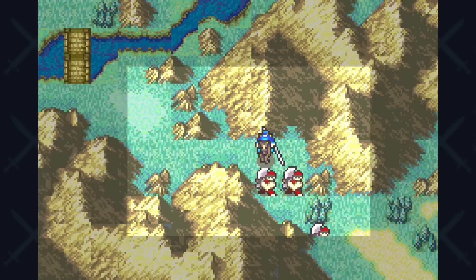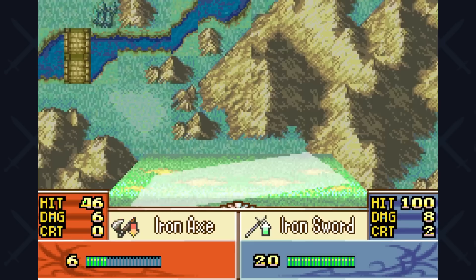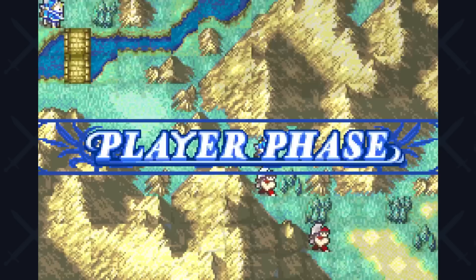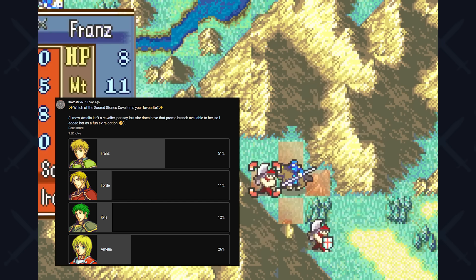Before we get fully started, let's address the elephant in the room. If I wanted to test out this theory with mounted units, why didn't I just go for everyone's favorite unit in Sacred Stones, Seth? Well, that's because I have a certain theory regarding pre-promoted units that I want to keep for the run using Seth. To keep today's premise simple, we're going to be using Franz, who is pretty much the second favorite mounted unit of the community, at least according to my recent community poll.